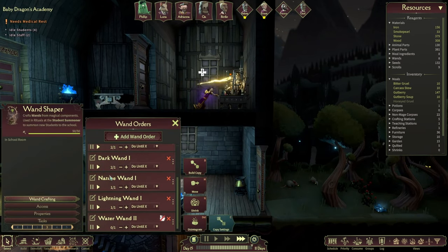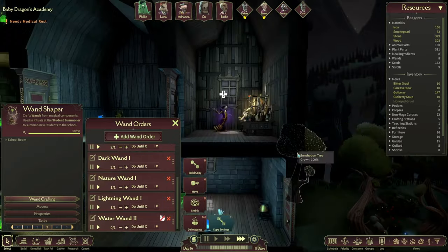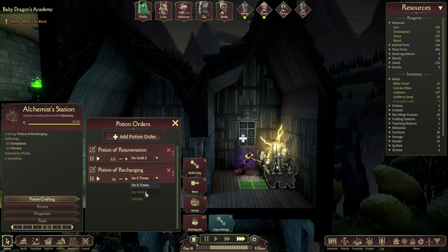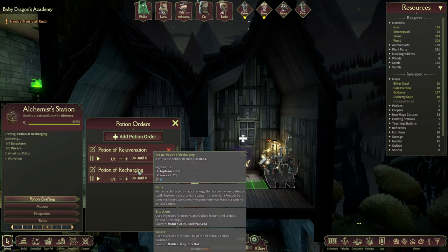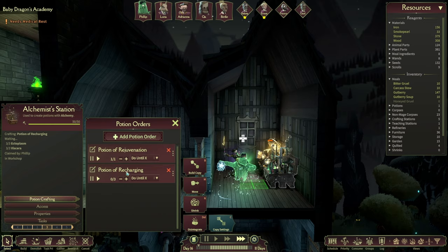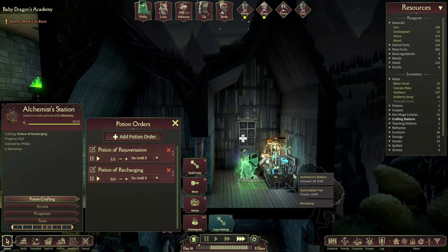Why are you crying? Fire wand, water wand. Oh yeah, we can do some potions - I think that's the one we wanted. What are you gonna take? Ectoplasm, viscera - which we both have quite a bit of. How about we get like three of you?